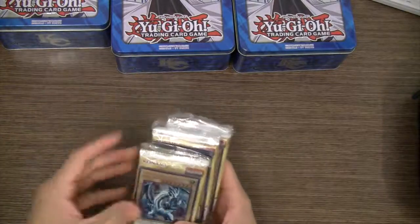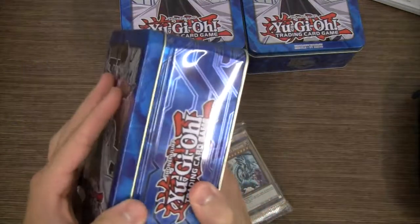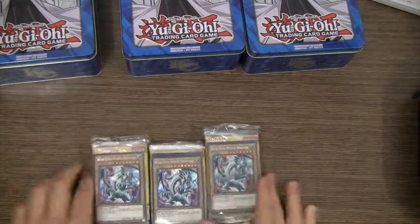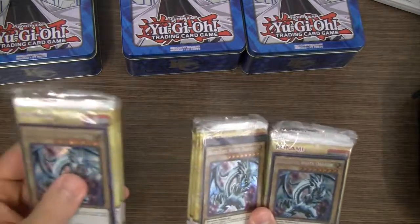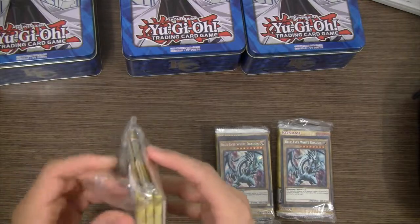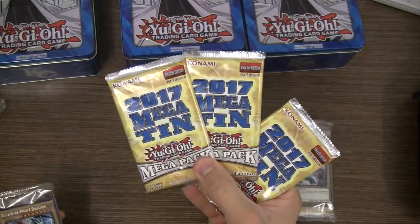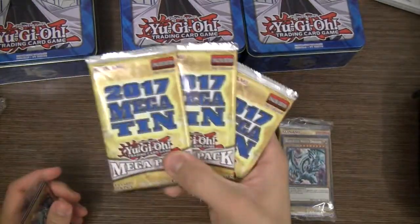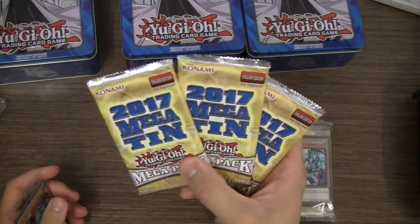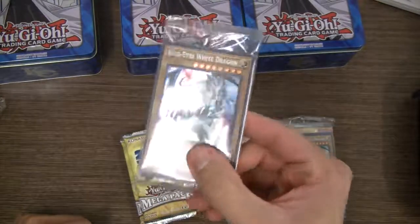I don't know if you guys saw that because it was sped up, but this tin was kind of destroyed inside for some reason. I'm not sure why, but hopefully all the cards are okay. They have everything on a nice wad this time around. We'll start with the first Mega tin packs. We get three of the 2017 Mega tin packs and these ones are yellow — some people have silver Mega tin packs; I don't know if that's maybe for a different region, but those ones are colored.